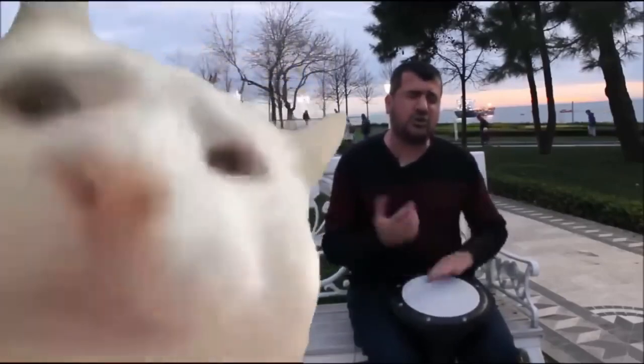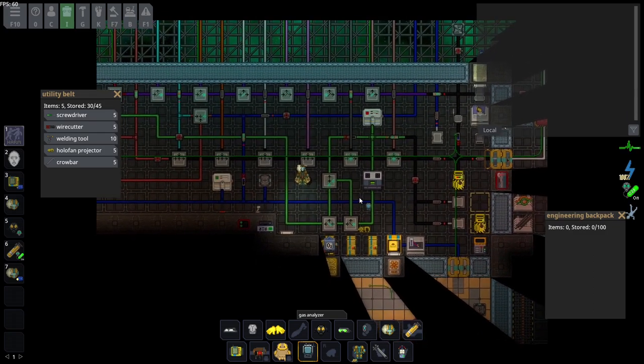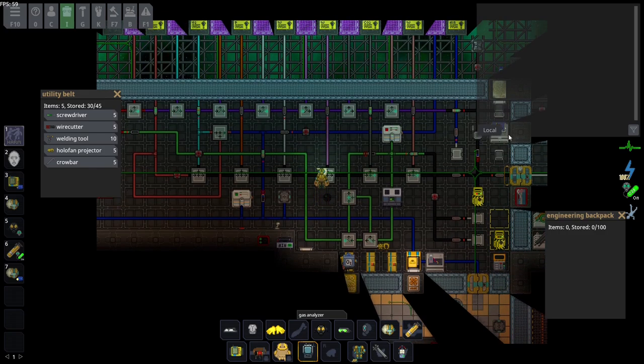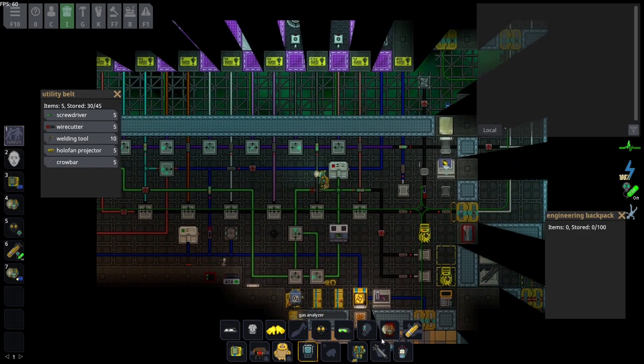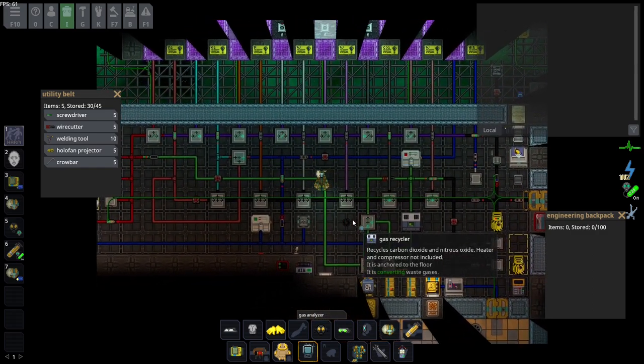Stations that rely on gas recyclers usually have the correct layout already set up, so you don't have to do too much work. I will create a more advanced guide explaining the direct mechanics of the gas recycler. For now, just generally understand how everything works in terms of oxygen. I'll also be releasing guides on the gas recycler and how to make sure all the inputs are correct.